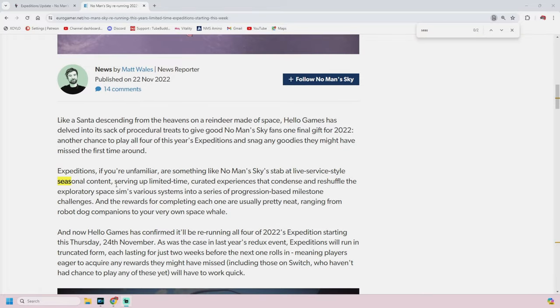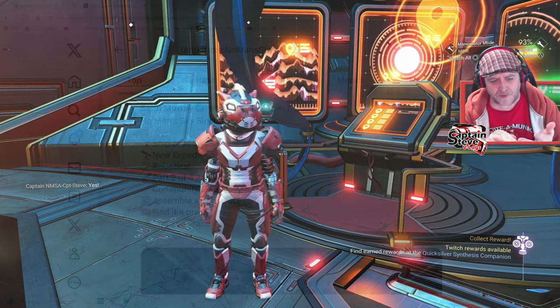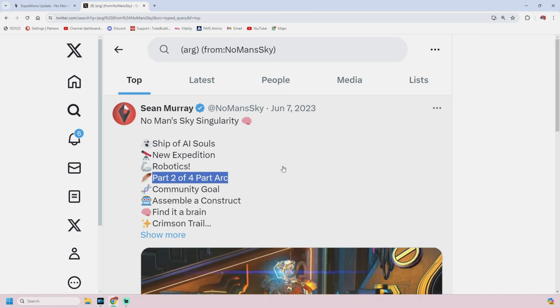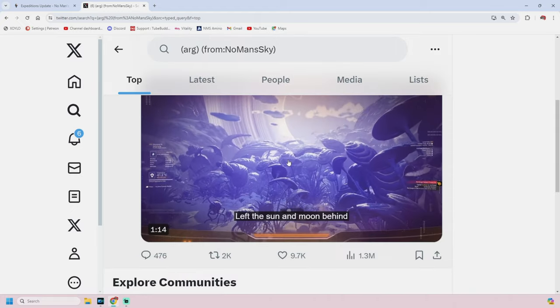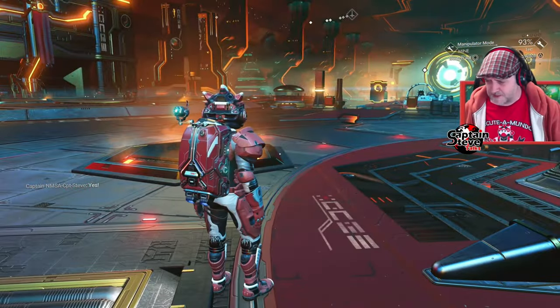Hello Games have said themselves, in their own words, that expeditions are seasonal. And we all know we've had the ARG running at the moment that Sean Murray put out there — we've had parts one, two, and three. We still haven't had the conclusion, the end part, or if we have, it hasn't been confirmed by Sean Murray to say that it was part four of the ARG. So I'm wondering whether there's something bigger on the cards, something due to drop — that's my thoughts and feelings on that.